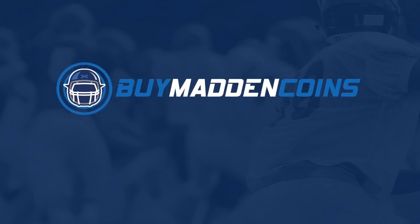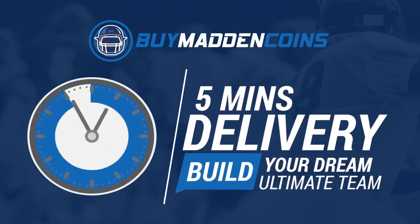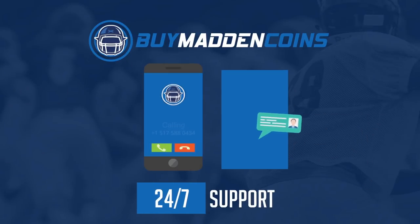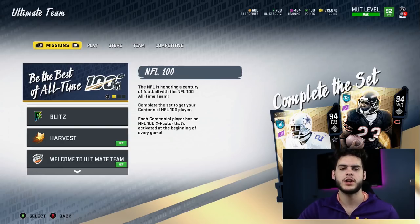In need of some coins to build that dream team? Head on over to my sponsor Buy Madden Coins. They have the cheapest, quickest, and most reliable coins on the market right now. Head over to Buy Madden Coins and use code Poodle at checkout for 20% off your order.